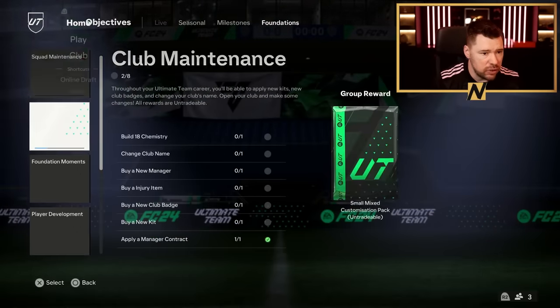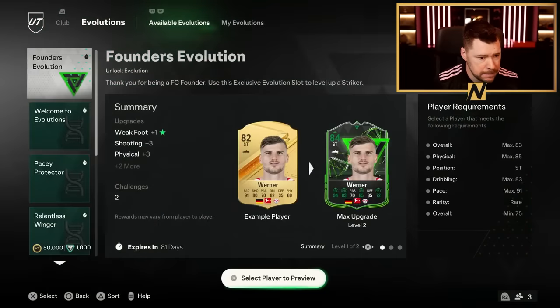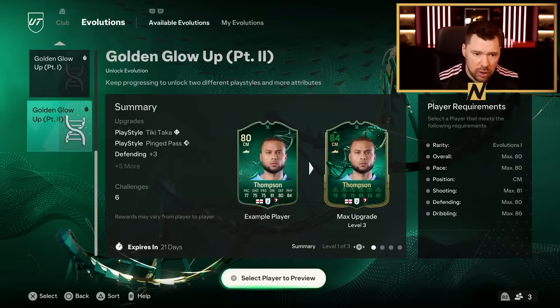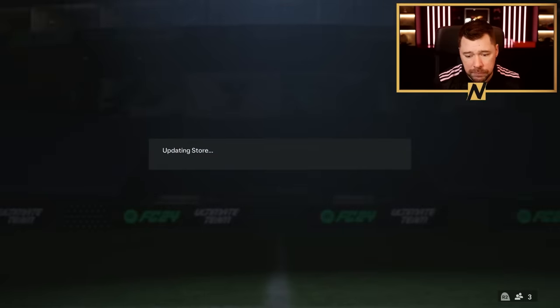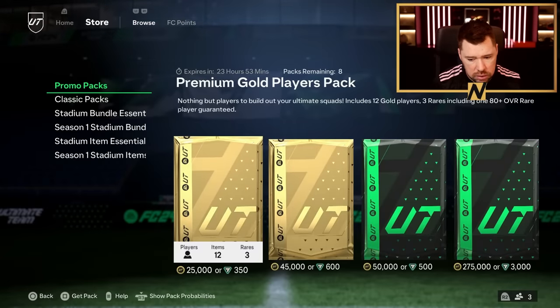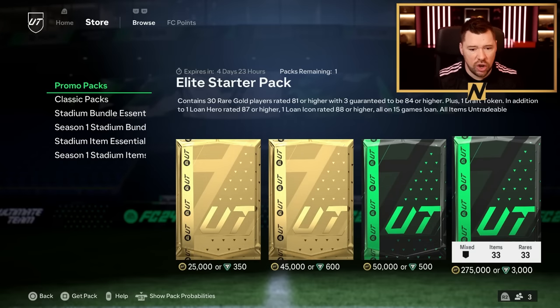And I want to just see if we do have potentially some new evolutions. Founders, welcome. Pacey, Relentless Winger, Bold and Glow one and two. So we don't have any new evolutions just yet. Let's go and have a look in the store to see what we've got there for today. We have got Foundation Starter Pack and Elite Starter Pack.